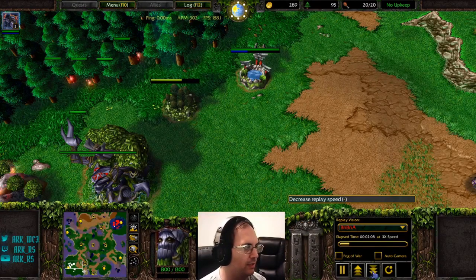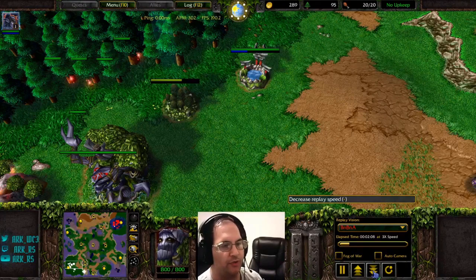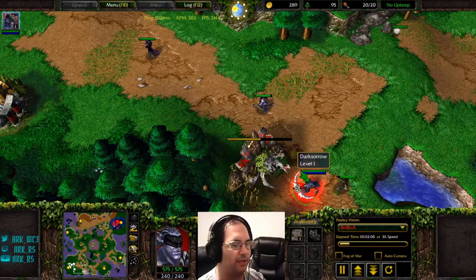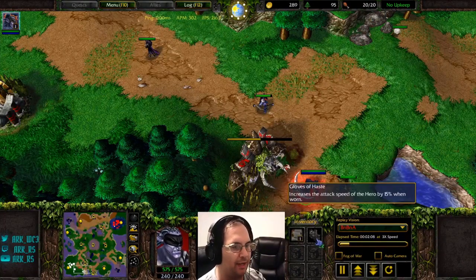To recap: the previous episode covered DH archers versus Human and the core aspects of what you're scouting for and why you're doing what you're doing in the early game. We're going to continue that here. On this map — we're on Last Refuge — a really standard opening for Night Elf is the AOW creep on this green camp here. It's going to give you a static item; in this case it was Gloves of Haste.